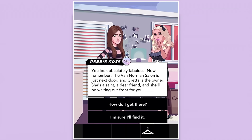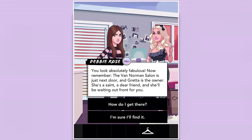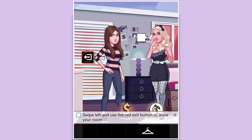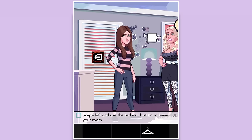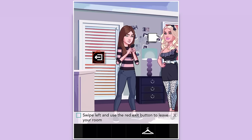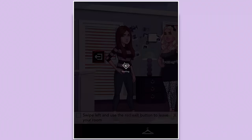'You look absolutely fabulous! The Van Norman Salon is just next door and Greta is the owner — she's a saint, a dear friend, and she'll be waiting out front for you.' How do I get there? 'Swipe to the left and use the red button to leave your room, then look for the building with the Van Norman Salon sign.' I'm going to take a screenshot really fast for the icon — she's standing all pretty. Okay, let's go ahead and leave.